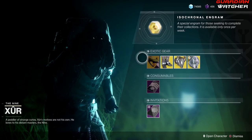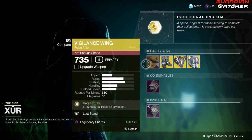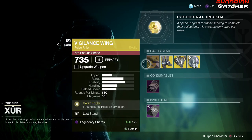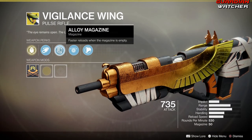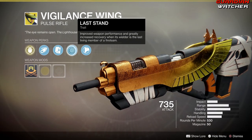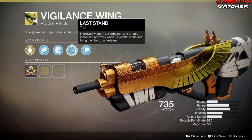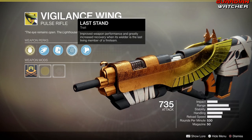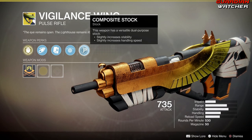We are going to go ahead and start with the Weapon of the Week first. The exotic perk on this is Harsh Truths, which gives you a 5-round burst and heals on ally death. Then we have Corkscrew Rifling, Alloy Magazine, as well as Last Stand, which improves weapon performance and greatly increases recovery when its wielder is the last living member of a fireteam. And then we have Composite Stock.